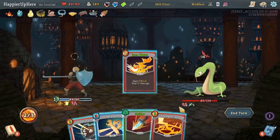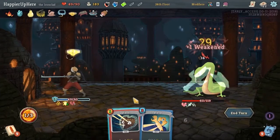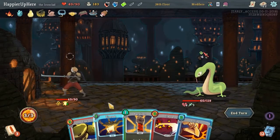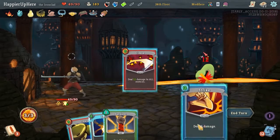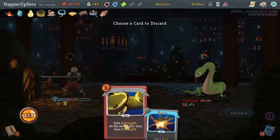We got Iron Wave, Strike, and then Thunderclap. Also, thanks to the Careless modifier, we didn't actually draw the Sadistic Nature yet, which is annoying. Let's do Cleave, Strike, and then Survivor and Finesse.